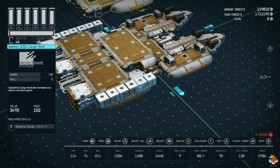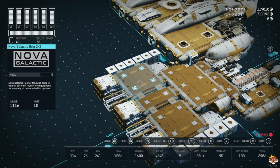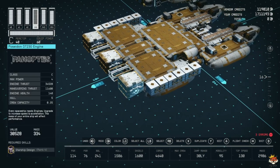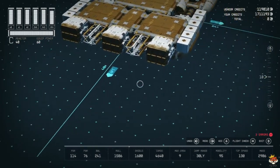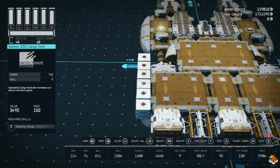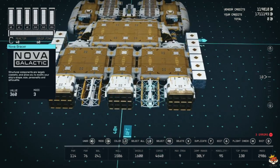On the second floor we have our Galleon S201 cargo holds that carry 720 each - that's why we have a decent cargo hold. We have battle stations, a computer core in the middle, with a brig on the other side and our missile. I used Nova Bracers to make sure the engines are connected - I needed to put them on the sides where the cargo hold would be. Both bracers make sure all three engines are working properly.